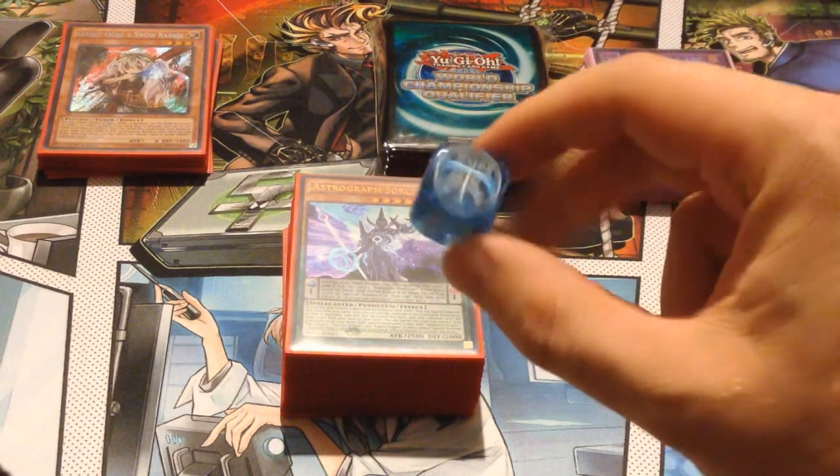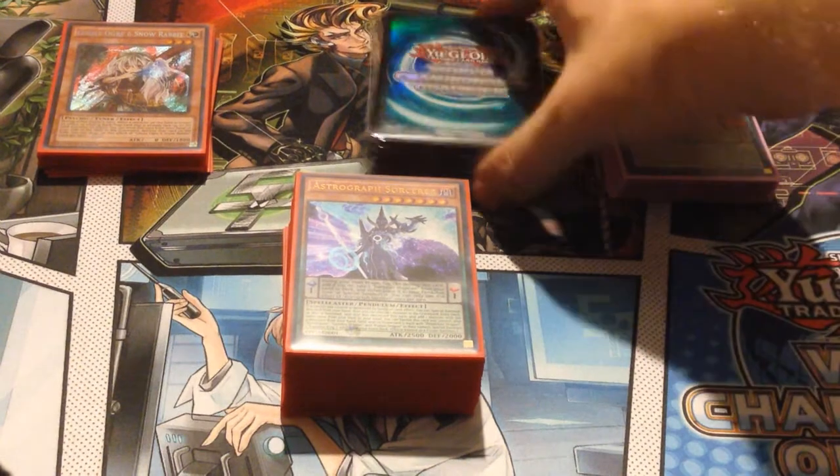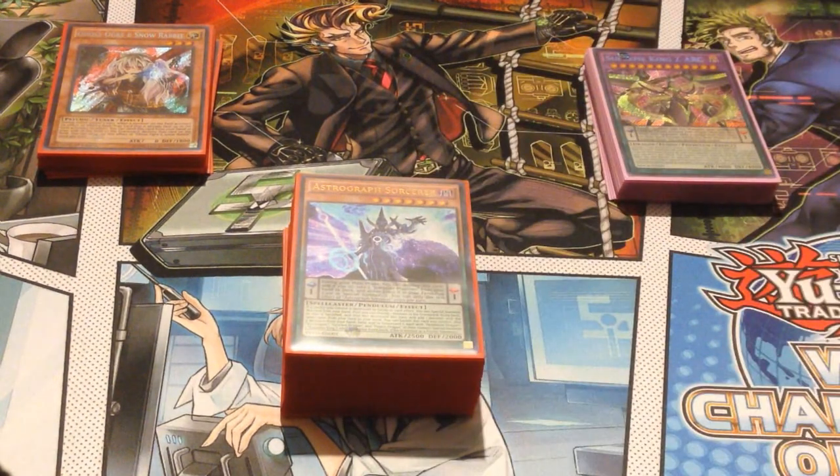We're going to get started on the deck profile as soon as I show you guys the cool stuff I wound up getting as well. My dice was actually the Water Dice, which I find funny considering I almost played Mermail at the event. And then the sleeves, which I admit are gorgeous. And then the Spiral Mat, which I know a lot of people are 50-50 on. But we're going to do a quick cut just so we have a better setup.